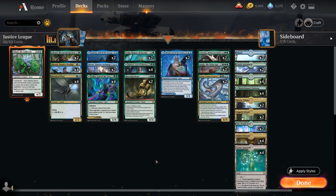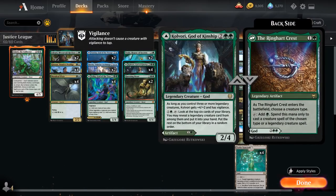One of the build-around cards in the deck is Kolvorri, God of Kinship — a 4-mana 2/4 legendary creature God. As long as we control 3 or more legendary creatures, Kolvorri gets +4/+2 and has Vigilance, so it turns into a 6/6. For 1 and a green, we can tap Kolvorri to look at the top 6 cards of our library, reveal a legendary creature card from among them, and put it into our hand, so we've got a pretty high chance of finding some action.